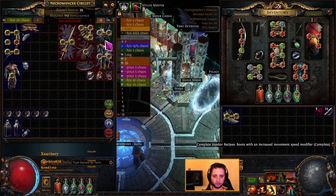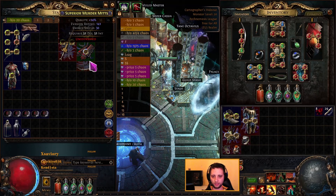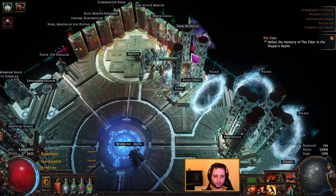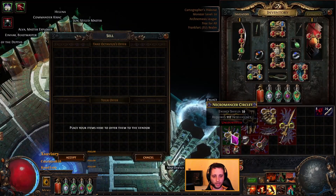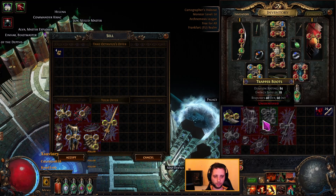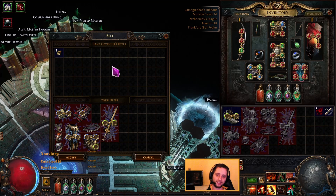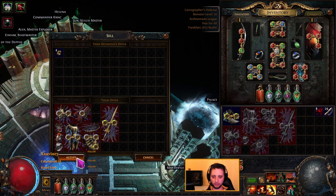For exalted shards, you will need a set of items with the same influence. If you sell them unidentified you will get four exalted shards. If one of those were identified you would get just one, so sell them unidentified and you will get four.